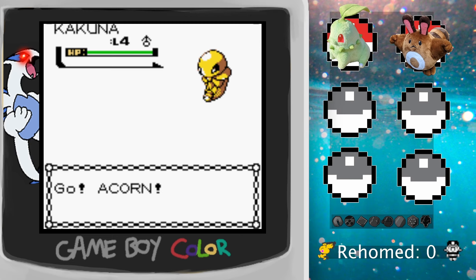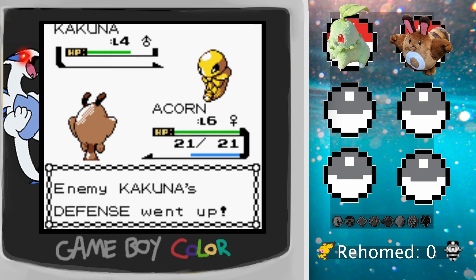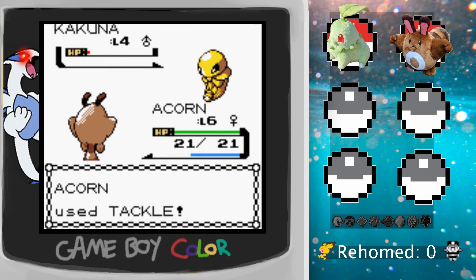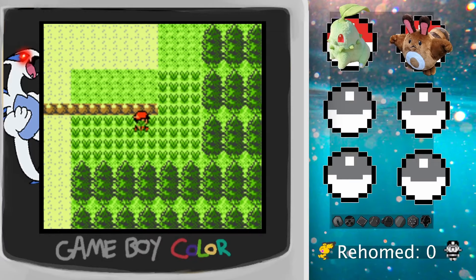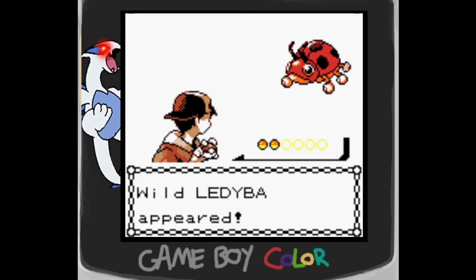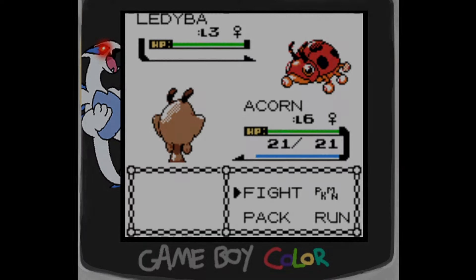I thought I was gonna go up the road and fight more trainers on Route 31 and go look at Dark Cave, but instead I find my encounter for this route. Thought there were only nighttime encounters here I could get, but well, looky here. Guess we'll have to see what happens in episode three.